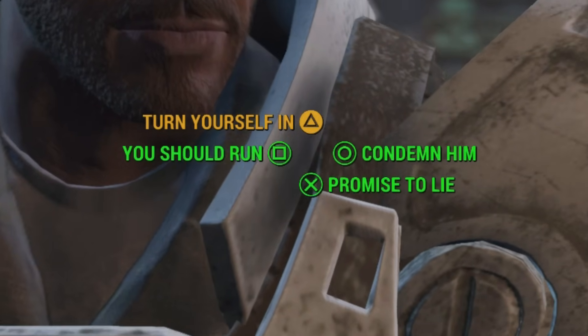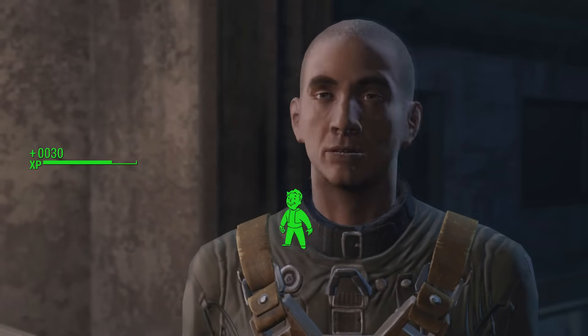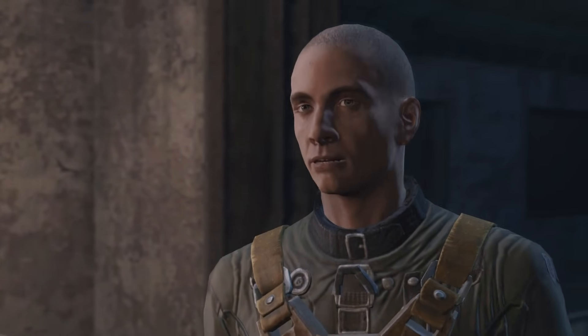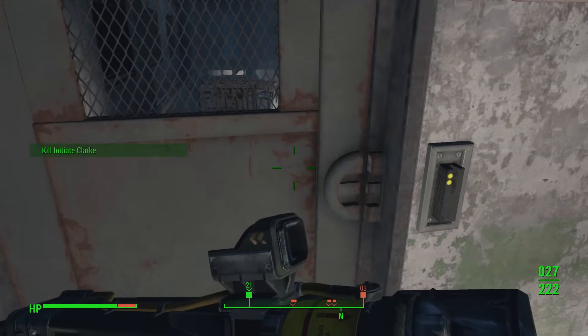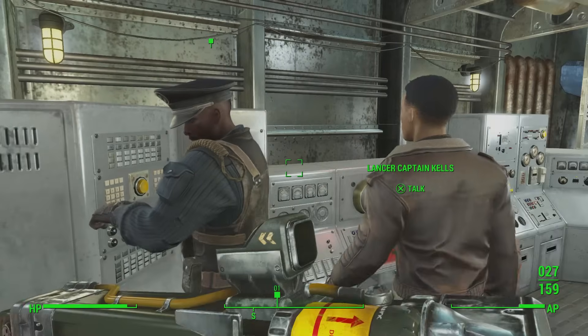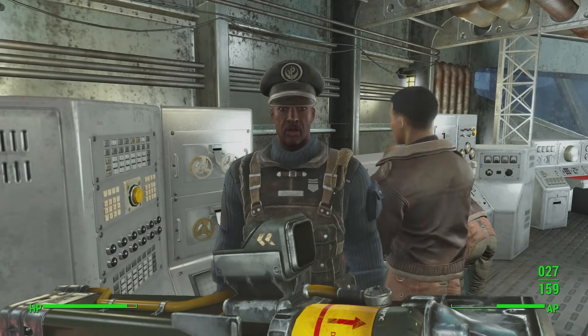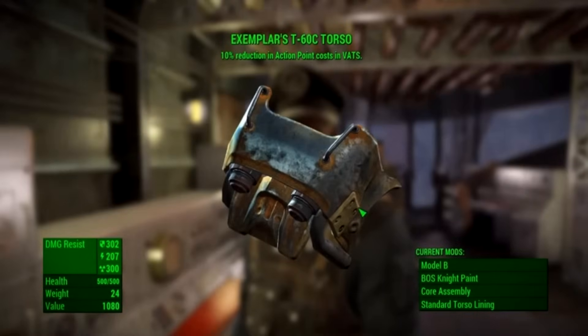As you can see, I ended up passing the persuasion check. One thing you don't want to do is open the door to the ghouls behind him, because he will turn on you and you'll no longer be able to get the torso. Just make sure you pass the check, make him turn himself in, then report back to Captain Kells. As long as you get him to turn himself in, when you report back Captain Kells will reward you with the Exemplar's Torso.